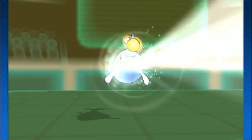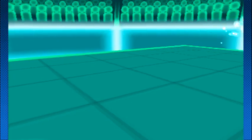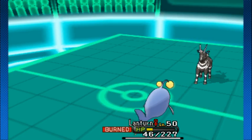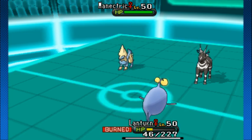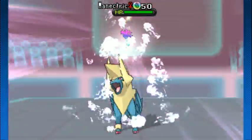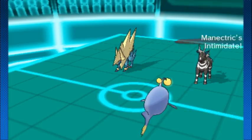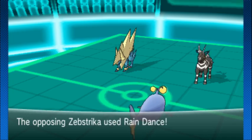Lantern throws down the Scald — is it enough to take out Sableye? Yes, it is. Lantern sitting at plus one defenses, burned, taking good damage overall. I think it could be in an okay position though, because Zebstrika can't really do much to it — Lantern generally has Volt Absorb. With Manetric and Zebstrika left, Lantern just heals up if they throw something Electric at it. If the opponent doesn't know that, this could be bad for them. And at plus two, with the right predictions and Scald damage, it might be able to survive.